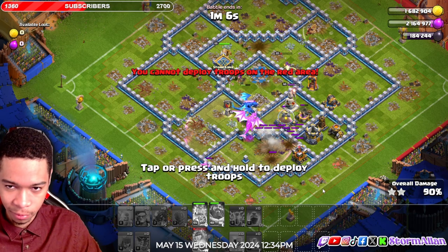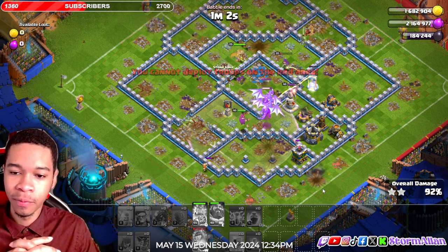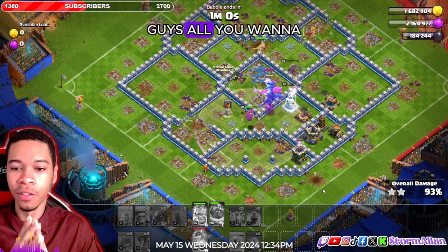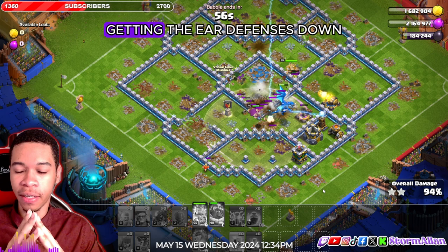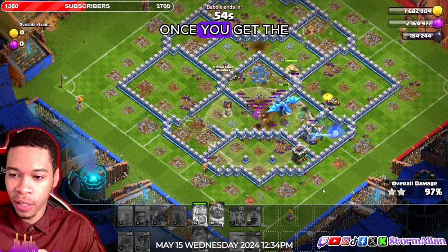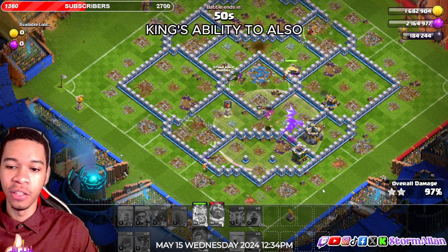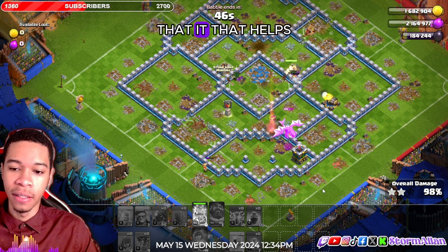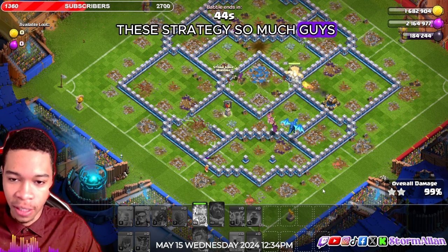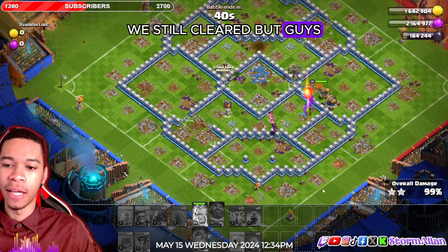Easy three-star, and boom goes the dynamite! All you want to do is focus on getting the air defenses down. Once you get the two air defenses down at the bottom, and use the king's ability to also take out one of the air defenses, it's so powerful — that helps the strategy so much. As you can see, I had one e-drag left and we still cleared.